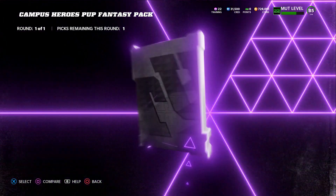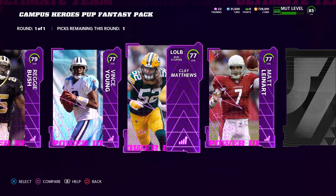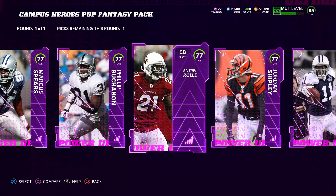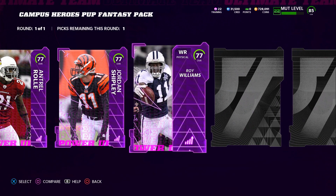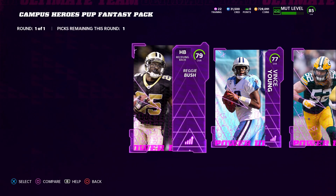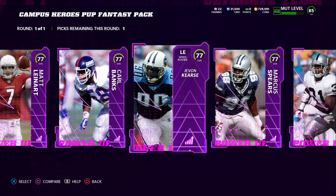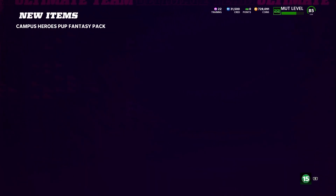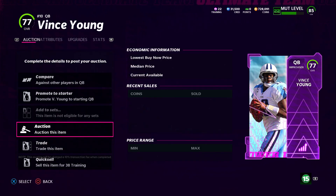Reggie Bush is cheap. Vince Young is actually going for 8,000 currently on the PlayStation market. The offensive lineman is cheap, same with Clay Matthews. Philip Buchanan is kind of expensive — on child rolls roughly 6k. Shipley at night is usually around 8k, though I think I saw him up for 6k earlier today. The number one thing is to open up this pack three times — if you pick a player that's roughly 7,000 coins, buy three packs and pick Vince Young since he was going for roughly 8k.